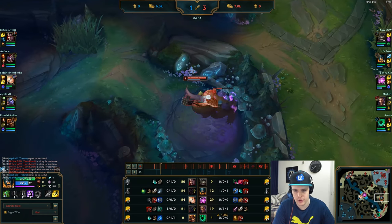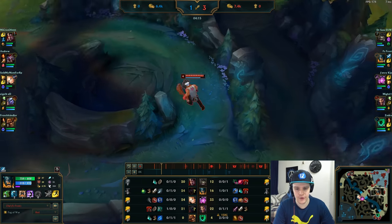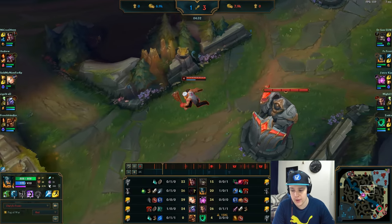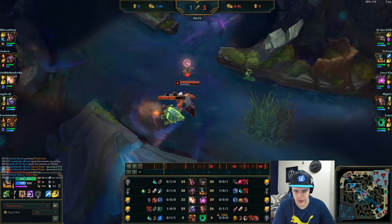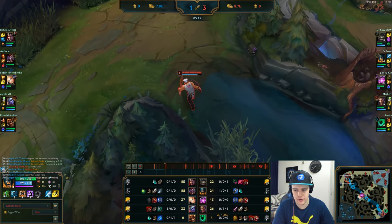This is what Talisman is good for — sustaining your mana. However, take note that I'm not using my axes as much right now because I don't have blue buff and don't have the greatest mana sustain. I definitely have to be a little more careful with my axes — maybe use them one or two times on a camp instead of spamming. It's just a waste to keep using axes if you're going to have no mana left for fights.